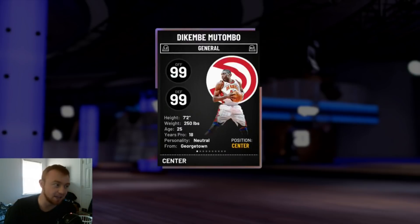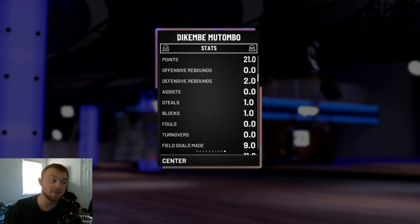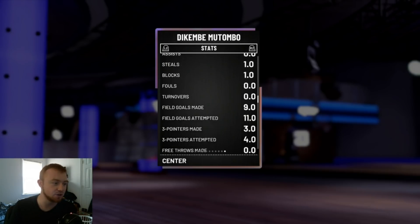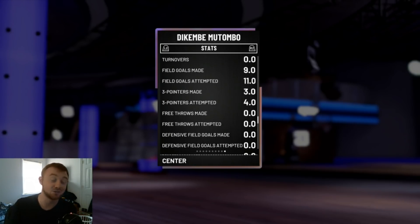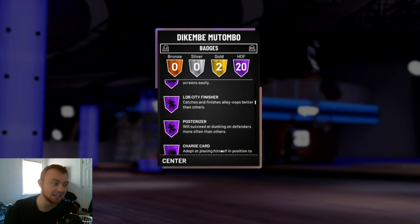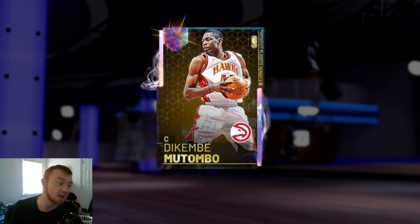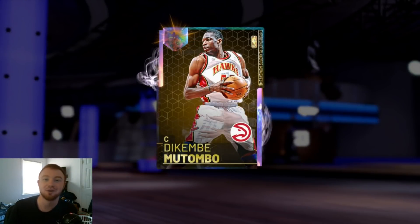We played a triple threat game and you guys can see we scored all 21 with him. We had two rebounds. We shot four threes with him and hit three of them — he can green threes and actually knock them down pretty consistently. So honestly, if you throw corner specialist on this card, I think he could easily knock down those corner threes. If you're a five-out cheeser, he can definitely knock in some shots for you.